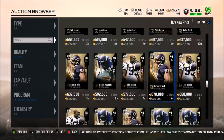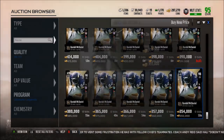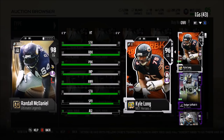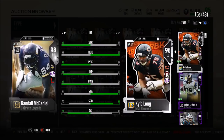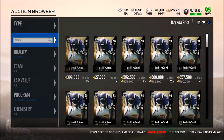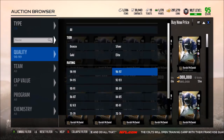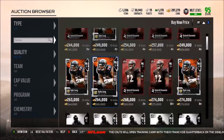We also have a limited time card — Randall McDaniel. I want to see how much he's going for, and it looks like he is super cheap — 350k for Randall McDaniel. He has 96 strength, 97 run blocking, a 98 pass block, 94 impact block, 98 awareness, 91 stamina, 72 speed, and an excel of 84. Taking a look at left guards, Kyle Long must have tanked — he's going for about 250k. So yeah, not surprised by that at all.